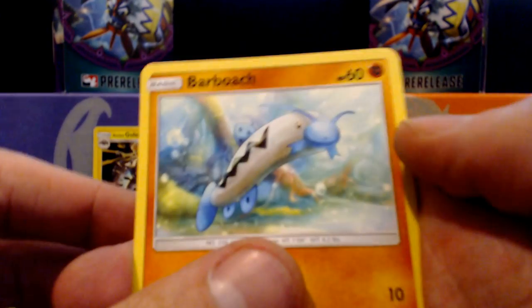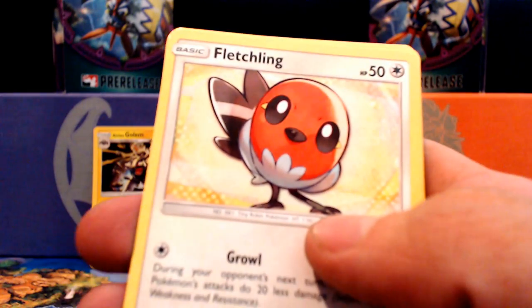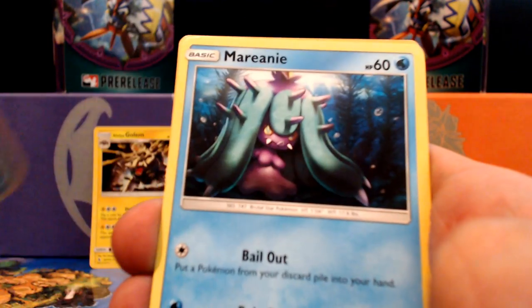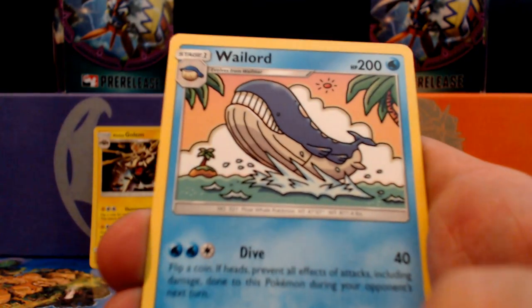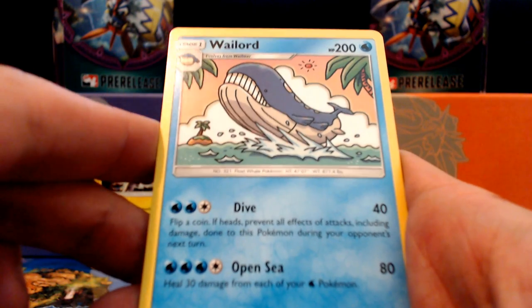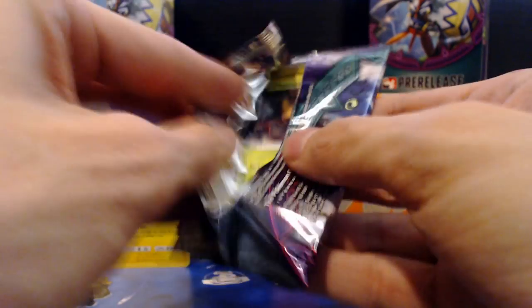Let's see what we get. I've seen all of these so far, and we've even seen this guy — the Wailord, the giant cruise ship of a Pokémon. Alright, on to the next one.